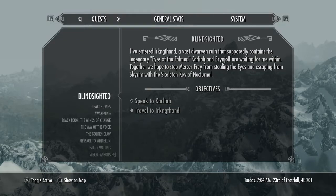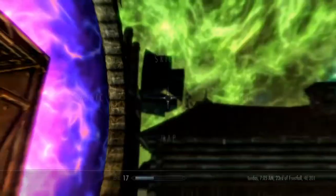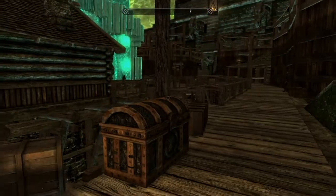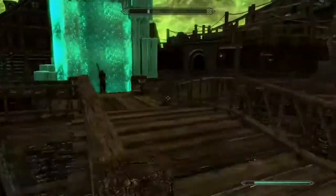I'm gonna show you guys a little trick. It's a mod called the Void Armory. This is the place where all the stuff is that I can go to. Even though you turn the mod off, there are things you can keep like the money, the weapons, and the armor. I'm gonna show you guys that real quick.